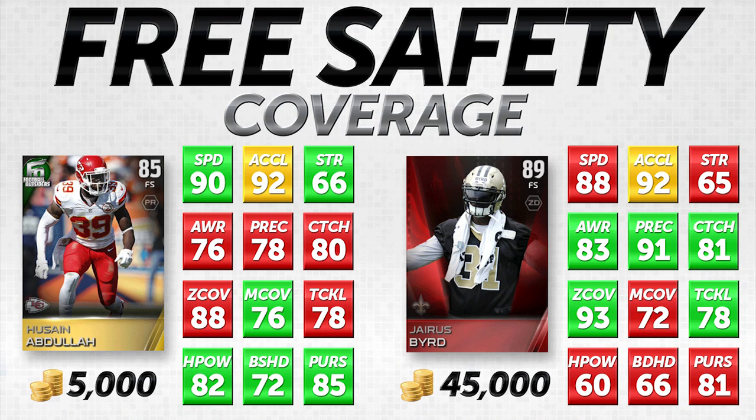Looking at zone coverage and man coverage: Jairus Bird has a 93 zone coverage — that's pretty awesome. Hussein Abdullah is still really good at 88 zone coverage. Their man coverage is interesting: Hussein Abdullah actually has a 76 whereas Jairus Bird is at a 72. For the most part you're typically going to find your safeties in zone coverage, so I don't look at man coverage as much. Hit power: Jairus Bird is very low at just 60, whereas Hussein Abdullah is at 82.